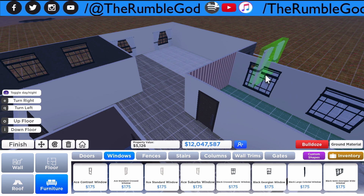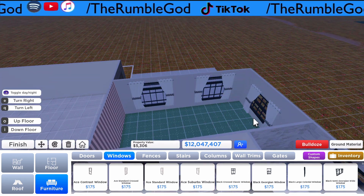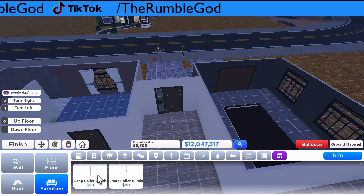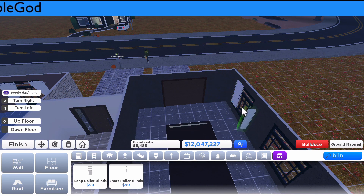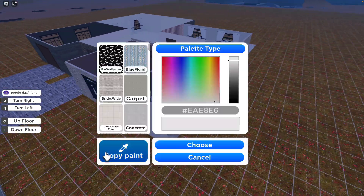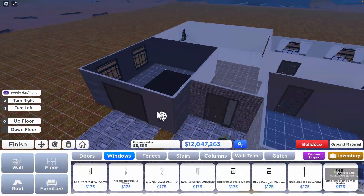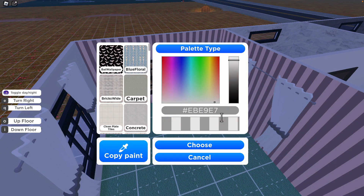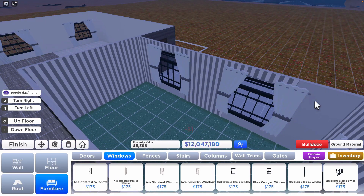I'm coloring the curtains and placing them in all the rooms that need them. I always forget to place curtains on the windows. I thought about putting blinds in but they are so buggy and don't slot onto windows properly, so I just left it. At the end of the day it made everything look nice and I was quite happy with the kids' room.